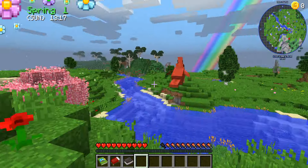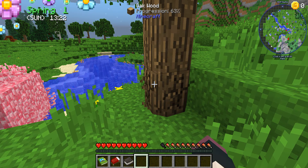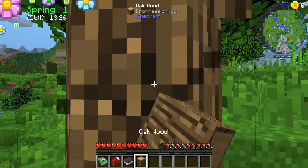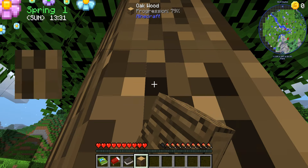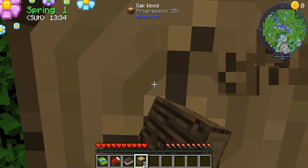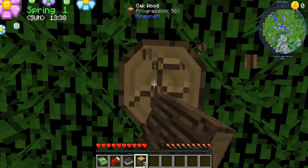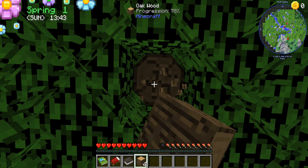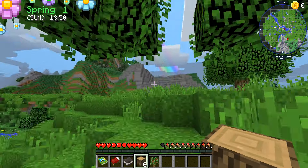We can kill them, right? Basically, our first task is to grab ourselves a bucket, so we kind of need iron. No modded ores spawn in this modpack in the world because we have to buy them from the blacksmith. What else we have to do is get some clay so that we can summon the Harvest Goddess. This will be a Minecraft server — I will have the invite link in the description below if you would love to join.